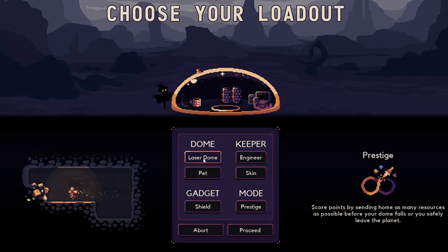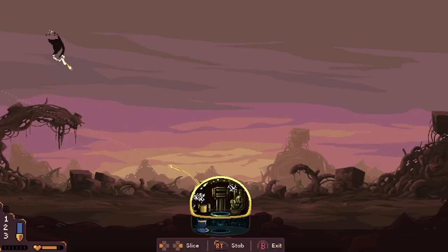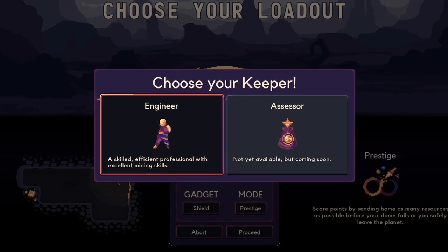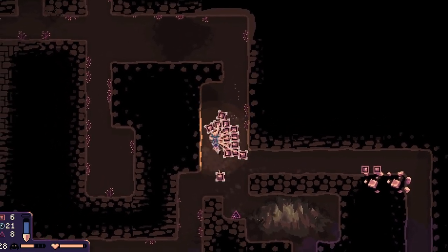The first screen gives you options for the type of dome you have — currently two options: the laser dome and the sword dome. This changes your weapon type, and I've had a lot more fun with the laser dome compared to the sword, but both are fun. The character you play as is the Engineer; the other listed character, the Assessor, isn't available yet. The Engineer feels just fine and balanced as the only available character.